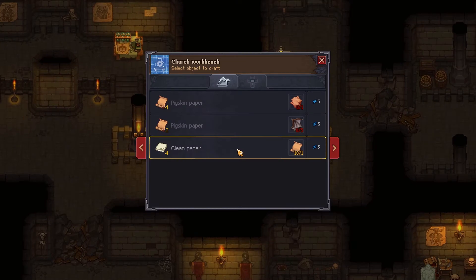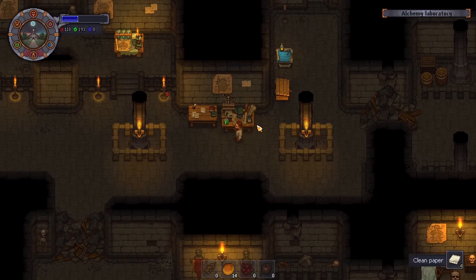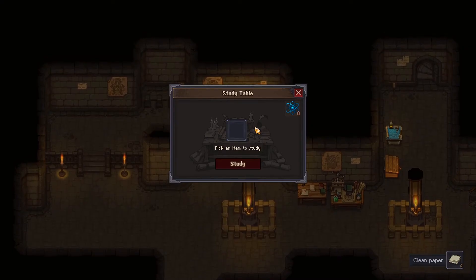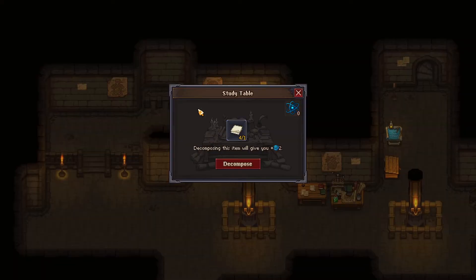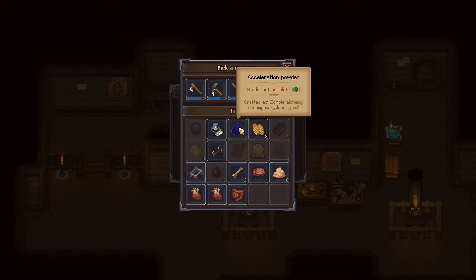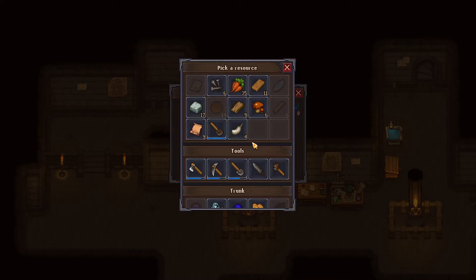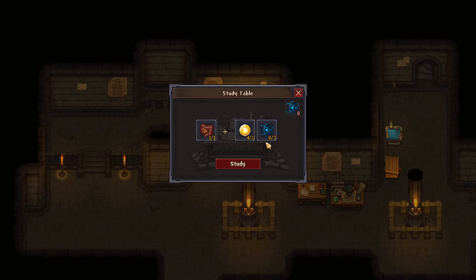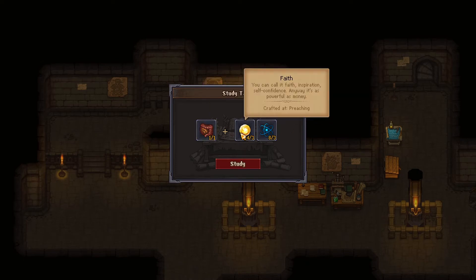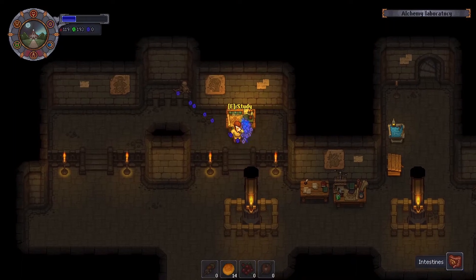Let's get some paper just to make sure this whole system works. Studying is just going to get me study points. I need the study points. I've got nothing — oh, I do have some faith points. In that case, let's study something we've never studied before, such as intestines. I did want to have all five of those for Snake but we can do that later. Intestines is giving us 50 blue points — well isn't that fantastic.